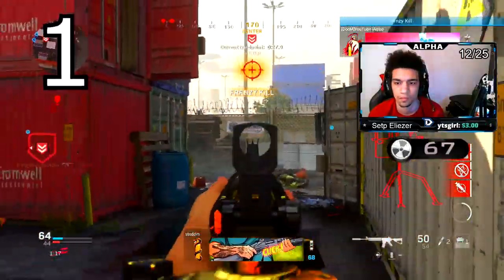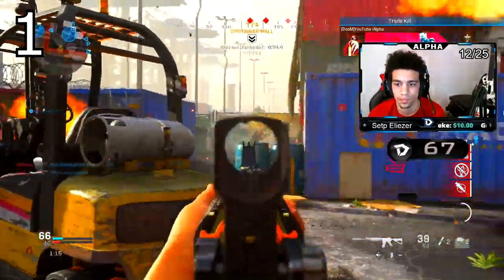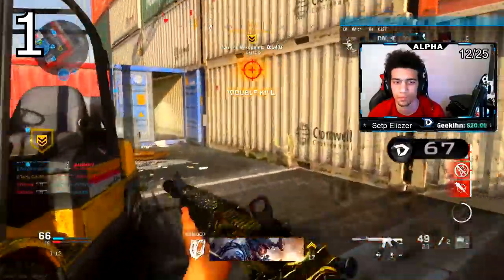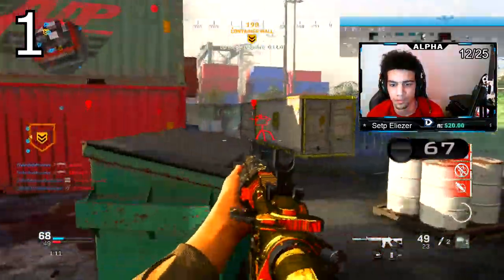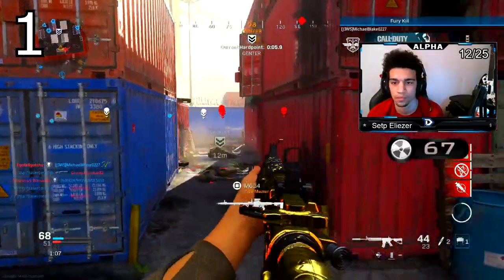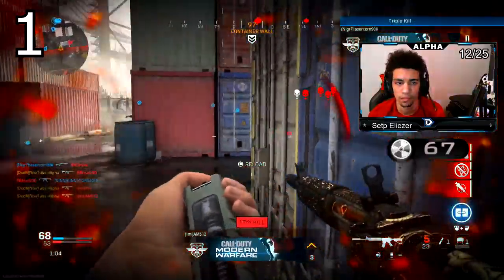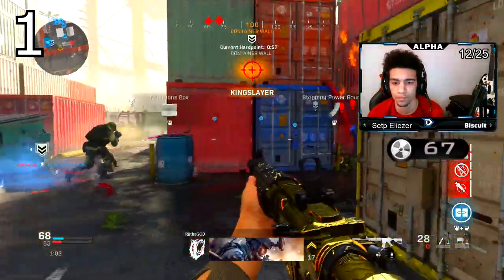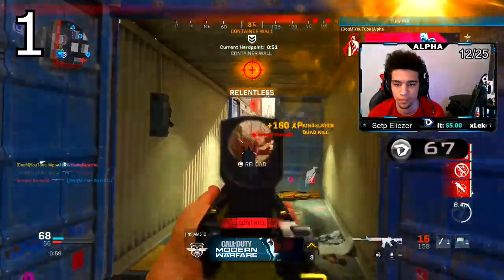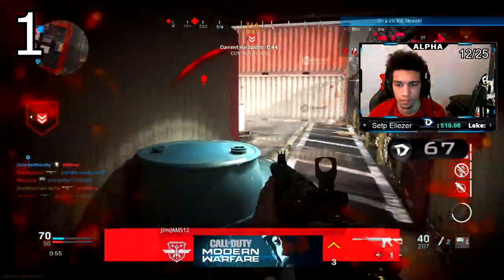Number one — everybody is going to agree with this one — the M4A1. The zero-recoil weapon. The M4A1 is actually the weakest AR in terms of raw damage, but the reason it's so good is because of the zero recoil — it just seems like you're melting kids. It also has the biggest headshot multiplier of all the ARs. They did nerf the headshot multiplier tremendously because people used to complain about getting one-shot in the head, and it would literally look like that in the kill cam.